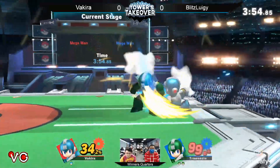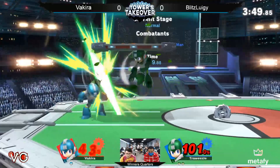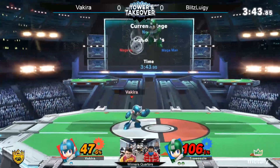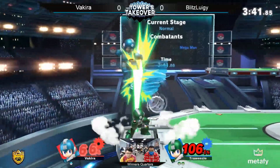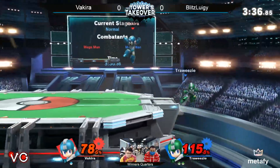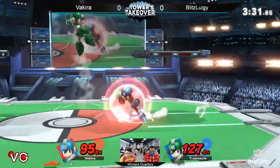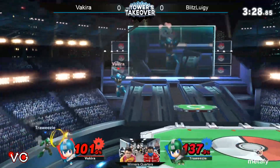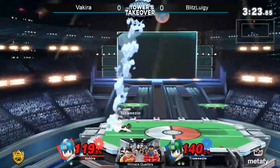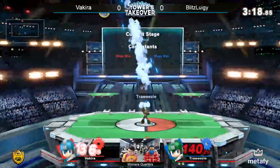I've seen Blitz do crazy things with that Crash Bomb with the combos he has — he kills at percent, everything. He's so good with that. Blitz catching the air dodges. He's got to close this; he can't take too much more. I love how you can throw the Metal Blade down like that. Blitz is using up-B a lot, obviously, because it's a good option for Mega Man — he can act out of it. He just chose to wall jump and get up there.